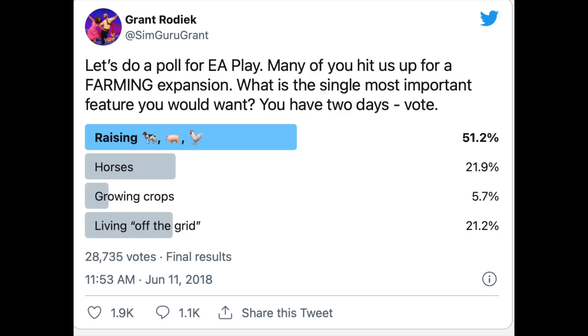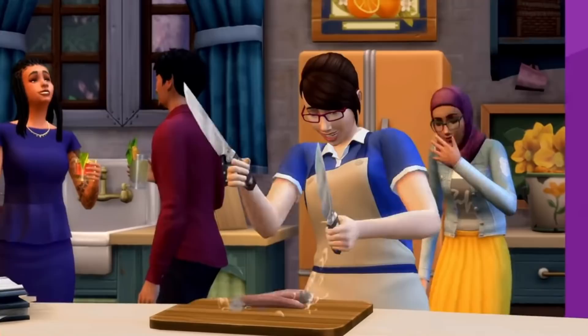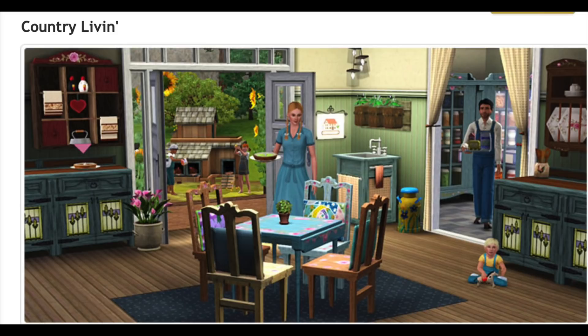As an honorable mention, many have found it interesting that in the first wave of kits we were given a country kitchen kit. While that's a relatively common style, it does seem to echo Sims 3 store content — the Sims 3 store had a country kitchen set, along with a chicken coop, and I believe a cow you could milk. I'll admit I was very late to Sims 3 and didn't know the store even existed until I'd already moved on to Sims 4.